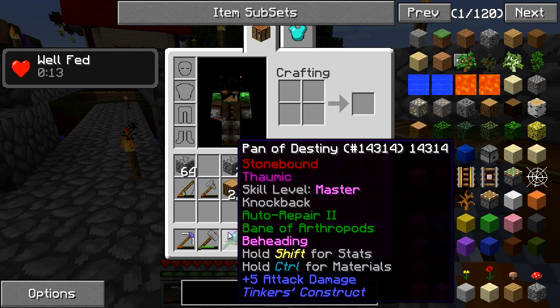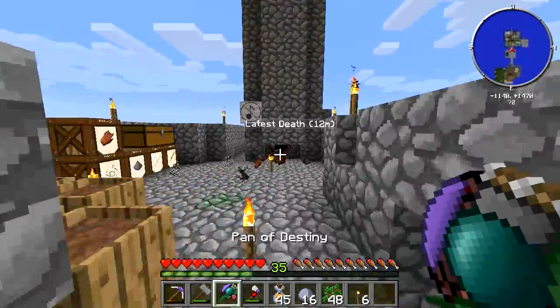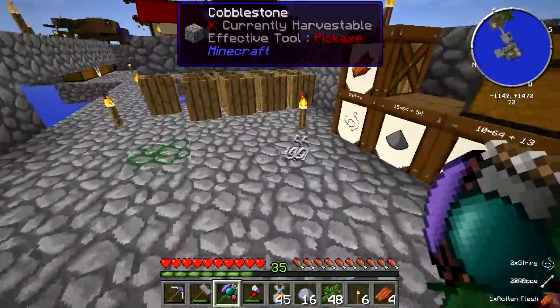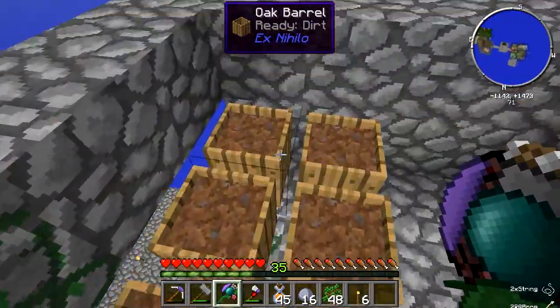It's got Auto Repair 2, Bane of Arthropods, and Beheading. I know what the first two do, but Beheading - I think that's when I can get mob heads from killing these mobs here. So that's pretty cool. I've got barrels here finally, that's so useful. Got barrels here too - oak barrels and these are better barrels.